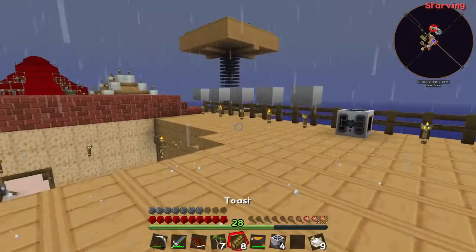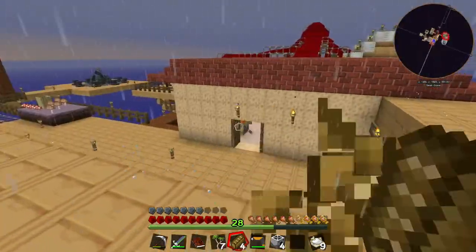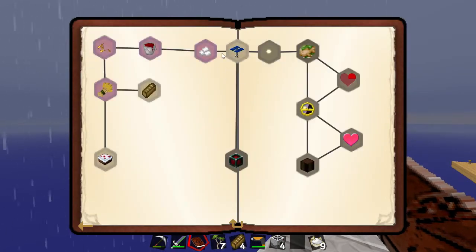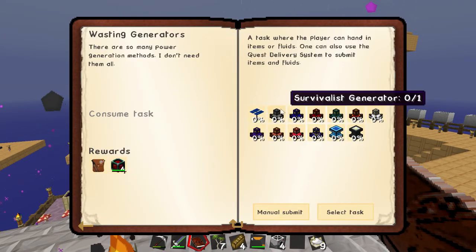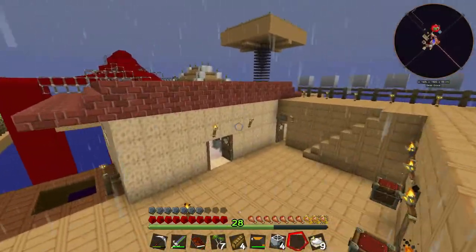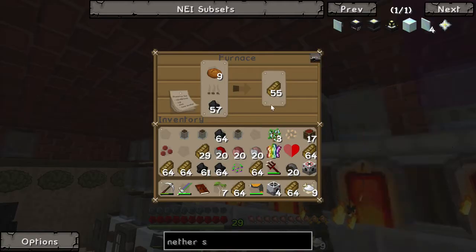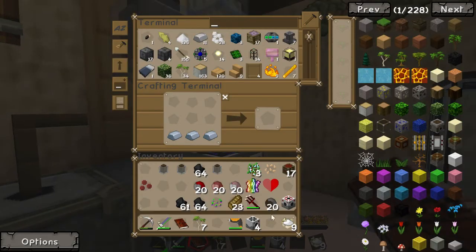Enough of my rambling — hopefully you guys didn't mind seeing that. I think it was kind of cool just to see my reaction to that. Anyway, hopefully you guys enjoyed that episode. By next episode hopefully we'll have everything we need for Wasting Cake, I'll have some animal pens set up, and wasting generators sorted. We need to check on our toast by the way — before we end the episode. 56 toast — maybe we have enough toast already. If not we are very close. Wasting toast — manual submit — we had enough! We have 23 toast to spare — awesome!